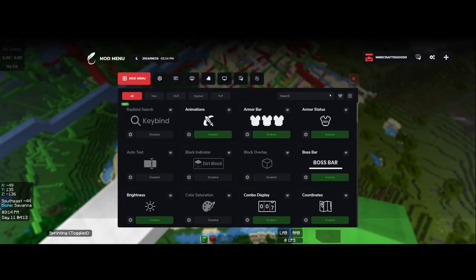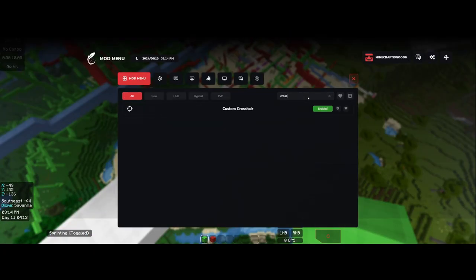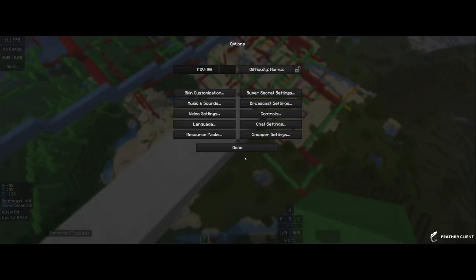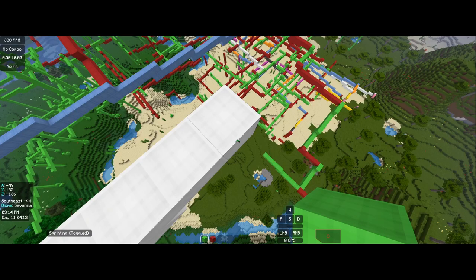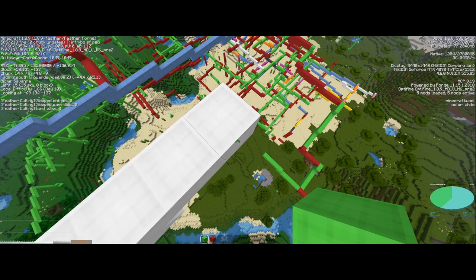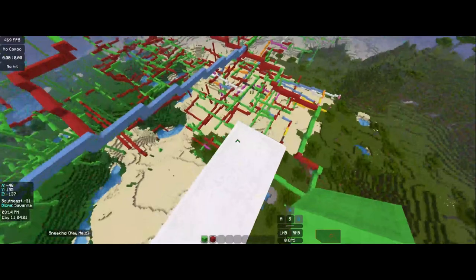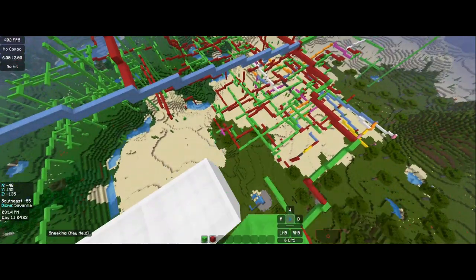You can get the arrow crosshair by going into whichever client you're using, or you can download a god bridge crosshair resource pack. But I don't recommend that because it can take a while and it might break some of your other texture packs.